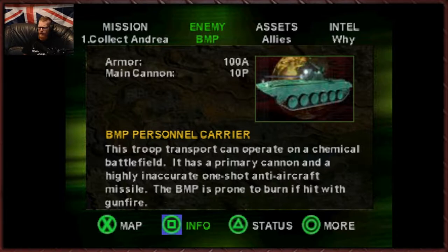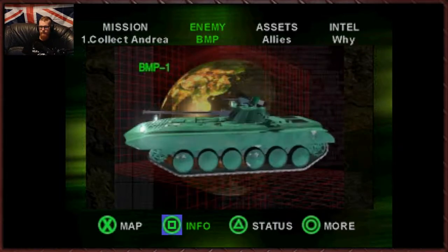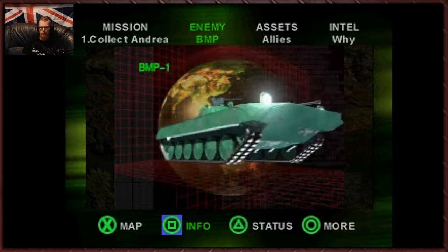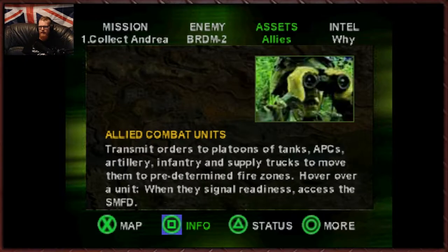And we've got the BMP personal carrier. This troop transport can operate on a chemical battlefield. It has a primary cannon and a highly accurate one-shot anti-aircraft missile. The BMP is prone to burn if hit with gunfire. Good to know. Here's one big gun — pop it when it's loaded and you'll light up the troops inside. Punch the hole, scoop the meat. And that's all we have for enemy vehicles.